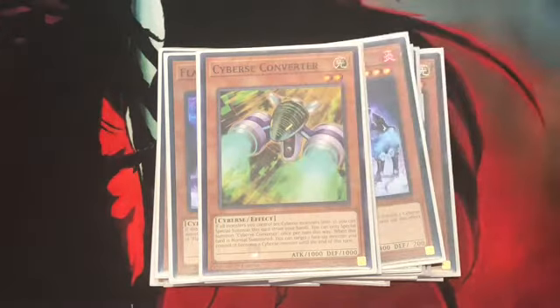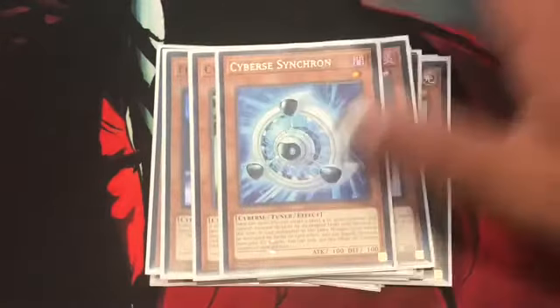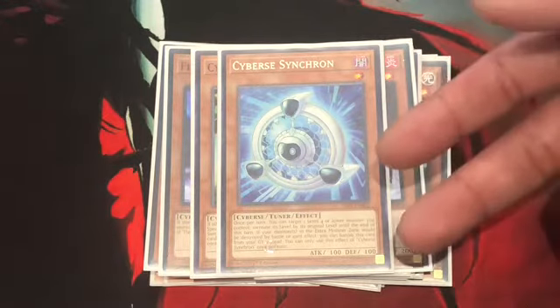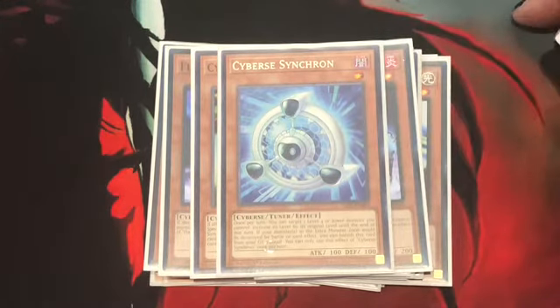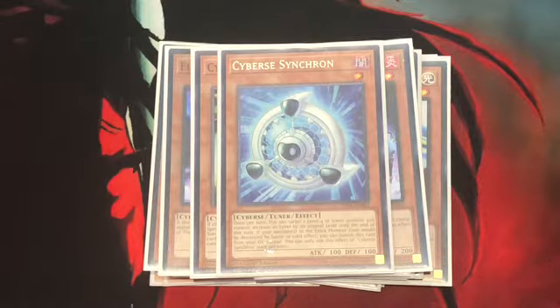Next up, the Synchro card of the deck: Cyberstrike Synchron. Once per turn, you can target a Level 4 or lower monster you control and increase its level by its original level. So say Backup Secretary at level 3 — it boosts up to level 6. Also, if your monsters in the extra monster zone would be destroyed by battle or card effect, you can banish this card from your grave instead, once per turn.